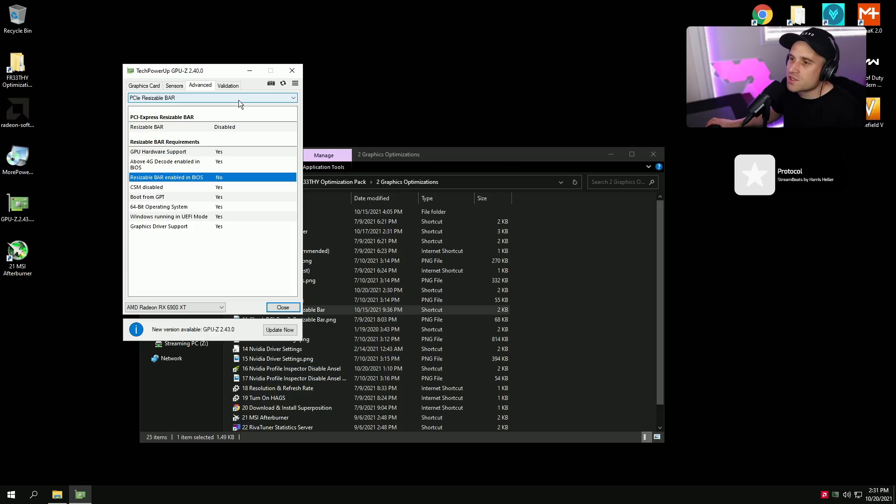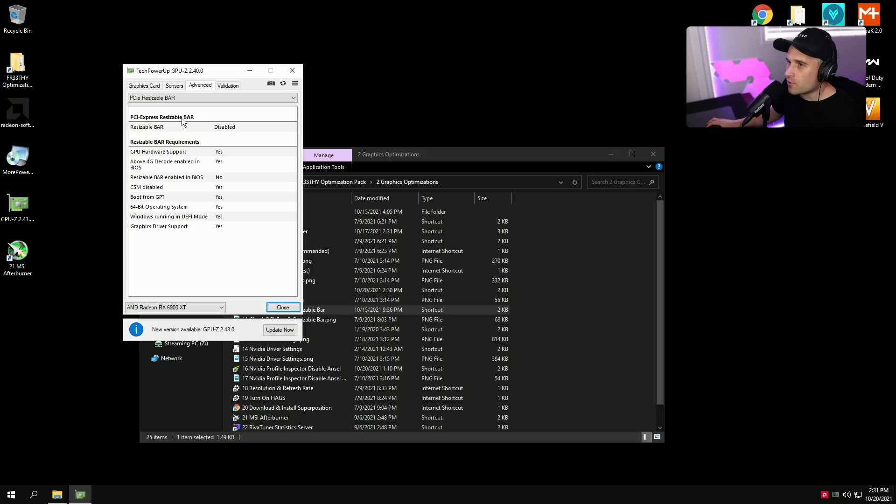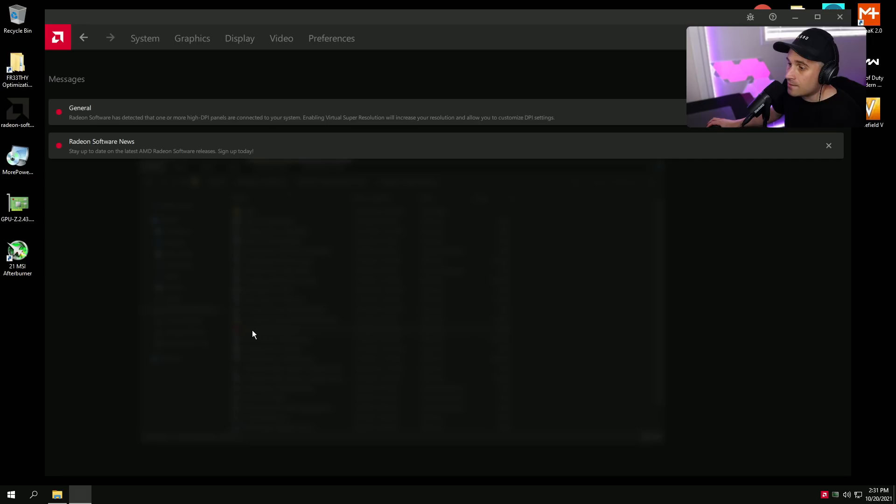Go to Advanced, PCI Resizable BAR — you want this fully enabled. I don't have it enabled in BIOS right now since I'm doing a factory reset, but you want it all enabled. You need a supported graphics card and supported motherboard. It doesn't do much for a lot of current games, but for newer games coming out it will help a lot, so definitely recommend enabling it.